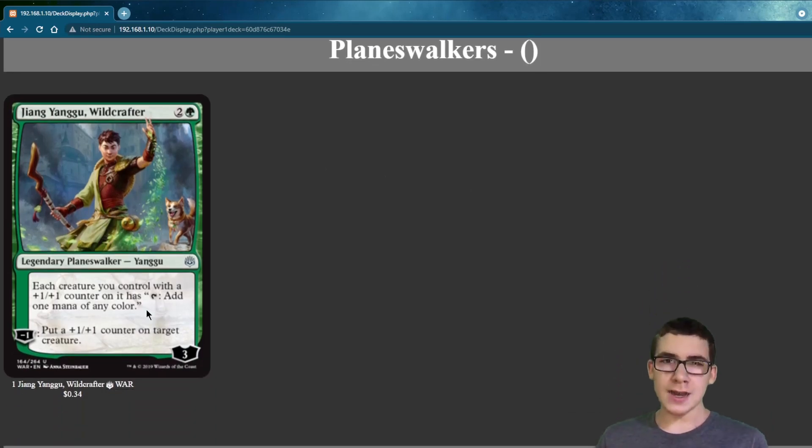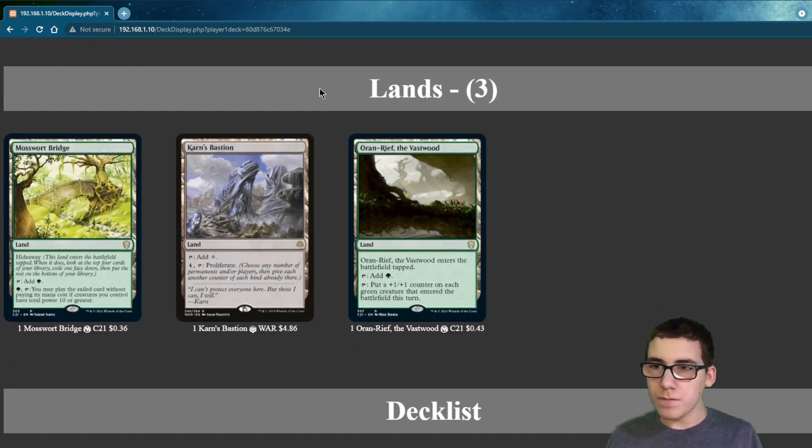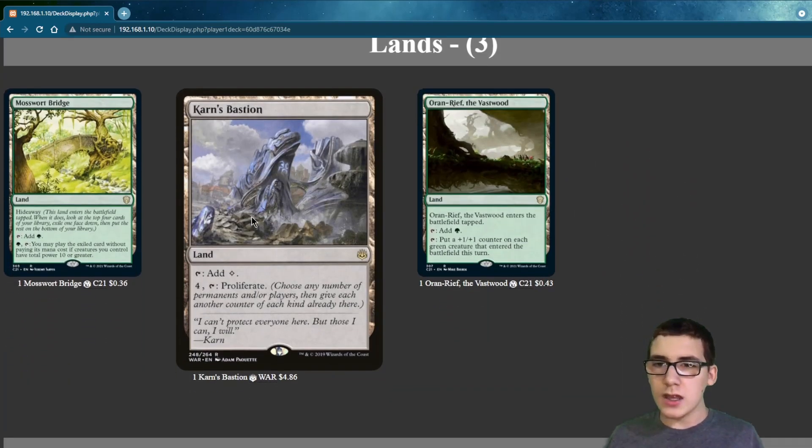Jiang Yanggu, Two — each creature you control with a +1/+1 counter on it can tap for mana. And there's Constrictor Bastion — you pay 4 and proliferate.